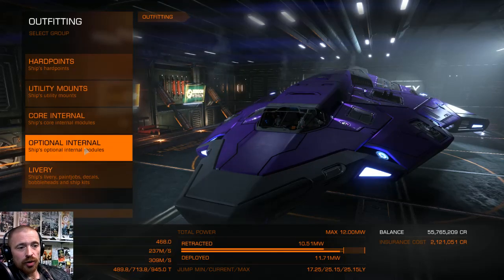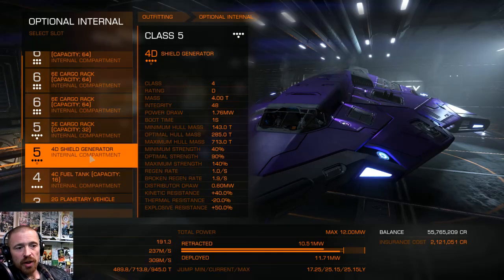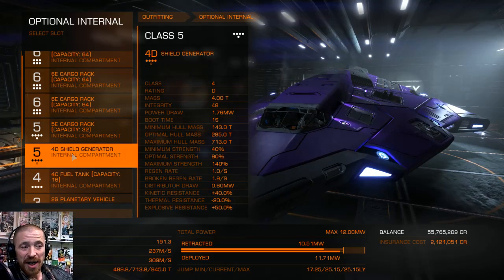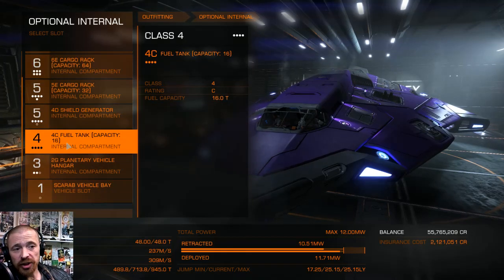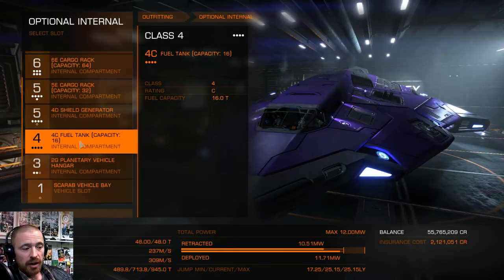We've got 364 slot 132. The 4D shield generator is really just a crash protection — this is not a combat-ready shield, you should not be relying on it. It's more for 'oh whoops, I hit the station mouth trying to dock' — lip service at best. We're going with the 4C fuel tank, which gives us 48 tons of fuel. That's enough to fly straight there with no fuel scooping, which saves a lot of time.